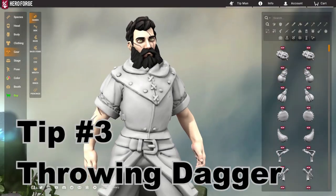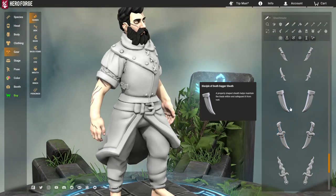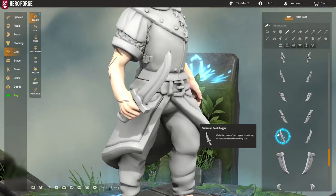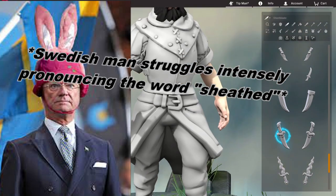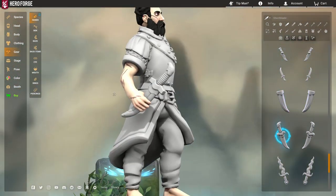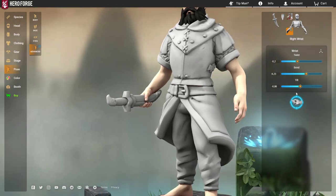Ever since the floating item glitch, a lot of people have shown how you can make daggers thrown in mid-air, but that glitch is limited to people who have Pro. I'll show you how to do a decent throwing dagger without any of that. This Disciple of Death dagger has a sheathed version — sheathed swords are generally held at the sheath, like this.